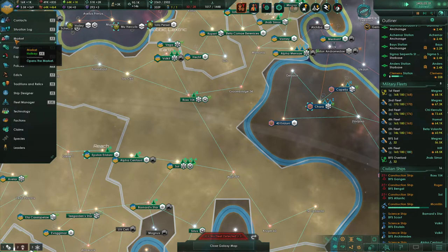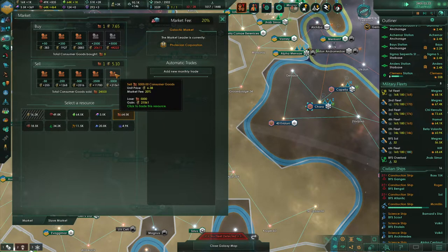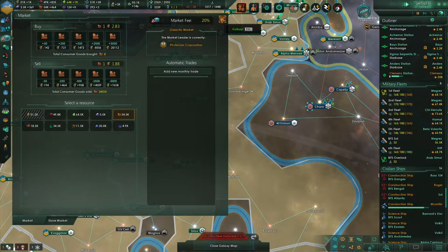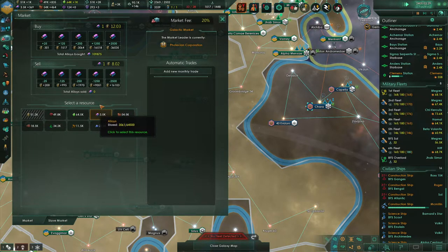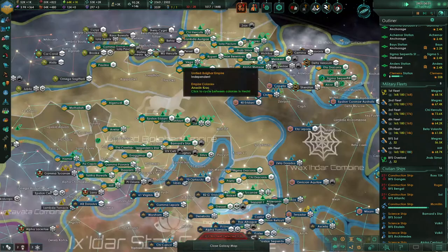One thing I'm probably going to do here is go to the market, go to Consumer Goods, and we're going to unload double piles of consumer goods. That is still ridiculously expensive. We'll wait and see if we can get that price to come down a little bit.